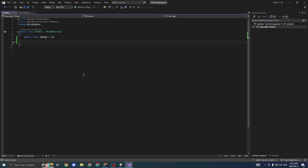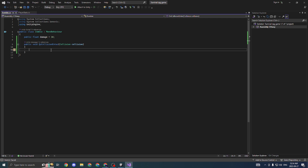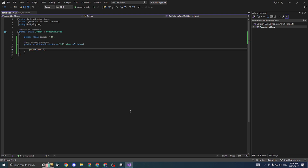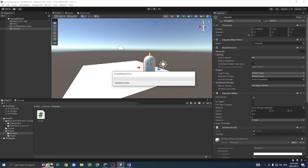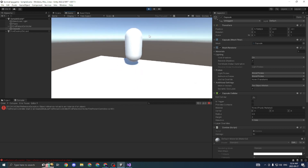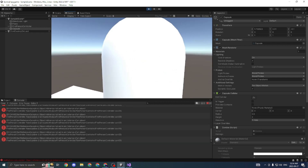Now we're going to create a public function called OnCollisionEnter. What this does is that whenever a player touches it, whatever is inside this function will fire. For now, let's just say Debug.Print hit. If we go into our game, you can see inside the console that every time the player touches the capsule, it's going to say hit.